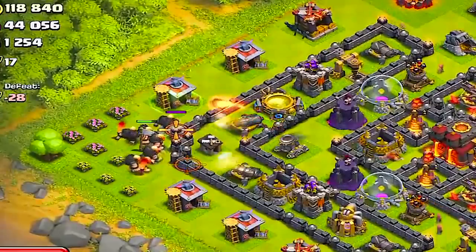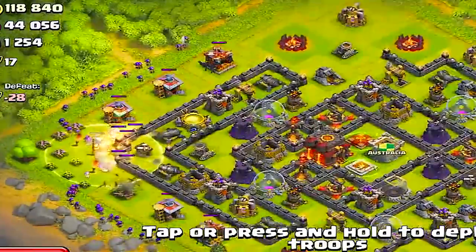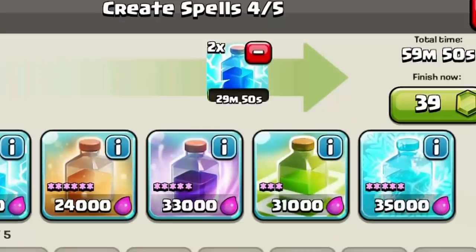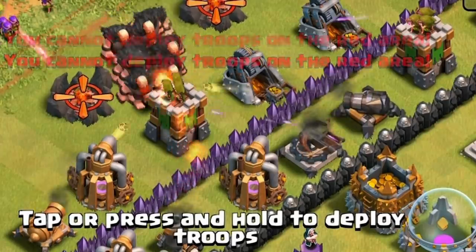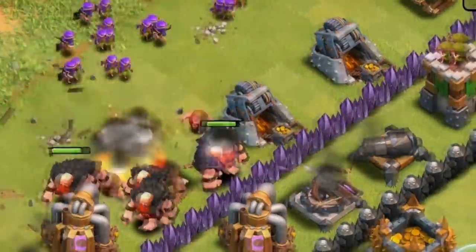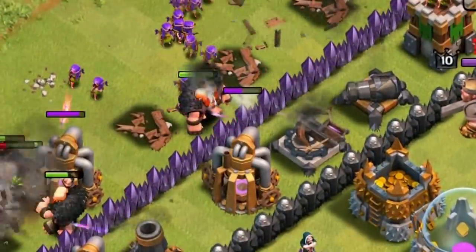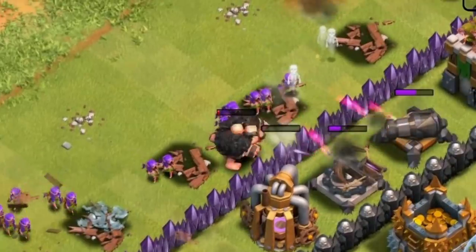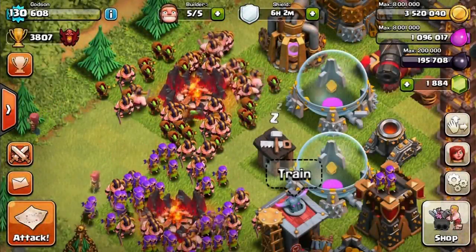Giants are there to add better pressure onto stronger bases — for example, if you're up in Master League and the bases have really strong walls, Giants are really good at pushing center when you're trying to get to the middle of the base where the loot is. I recommend using healing spells and lightning spells for this composition: healing spells on your Giants and lightning spells to take out mortars and splash damage weapons that would be a problem for your archers. Giants and archers are a really good troop composition for the farming heart cup range.